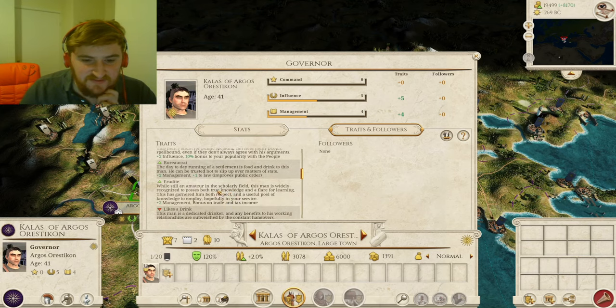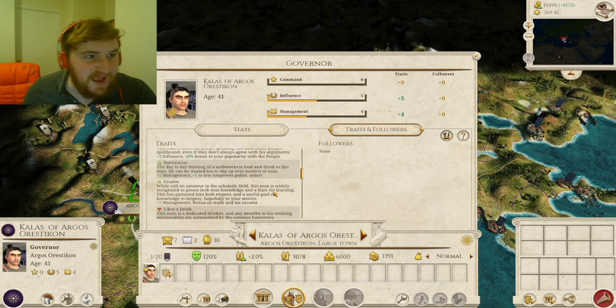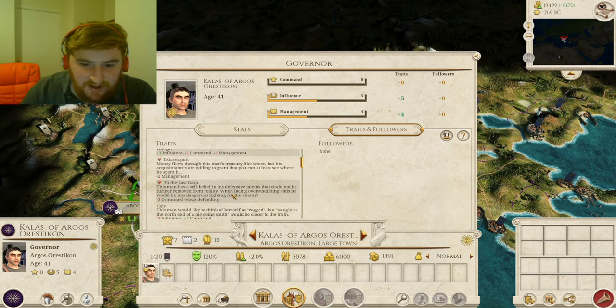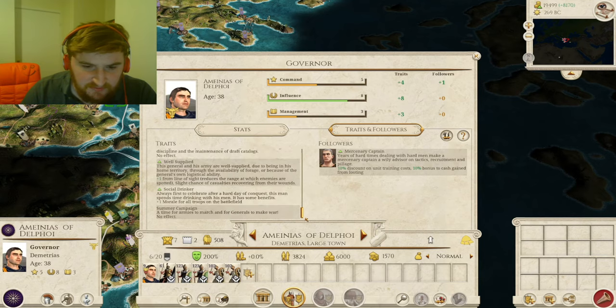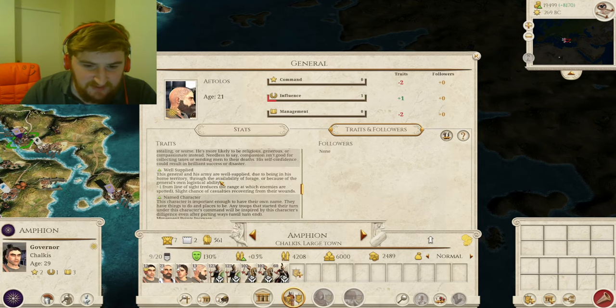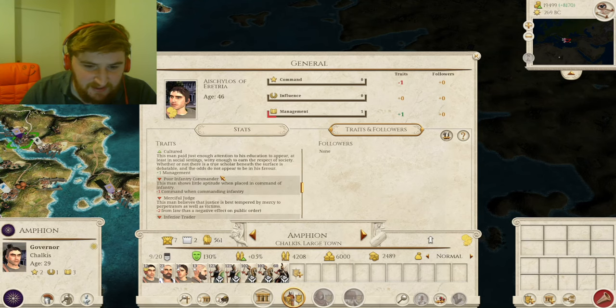You can see lots of these different traits all link together — for example, Kalas of Argos Orestikon is a Rudite; while still an amateur in the scholarly field, this man is widely recognized to present true knowledge and a flair for learning. That trait will influence whether he gets one of the scroll ancillaries or becomes interested in humanities, sciences, war, or mathematics. Whereas some of the other guys — if they're slow or not interested in military studies — won't pick up those traits.